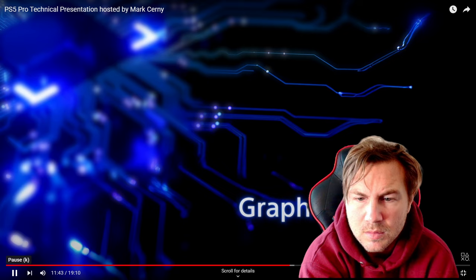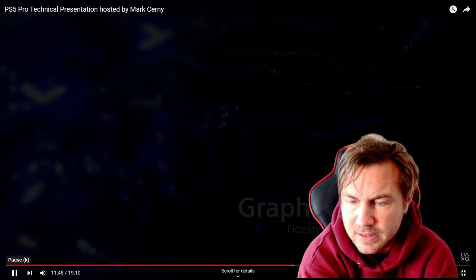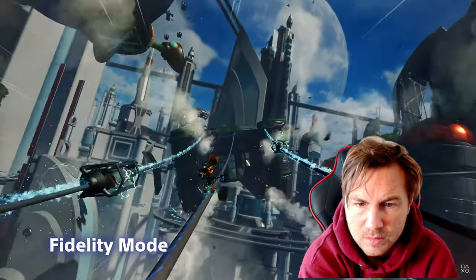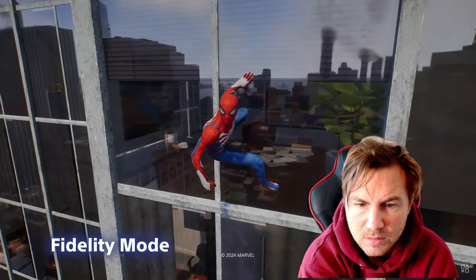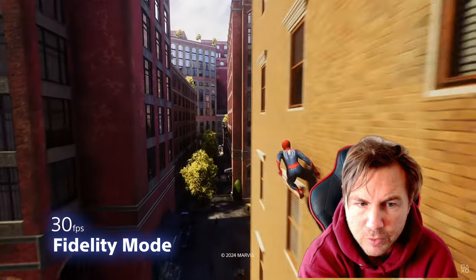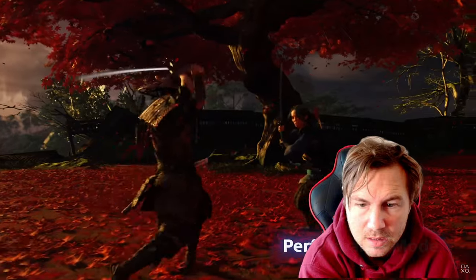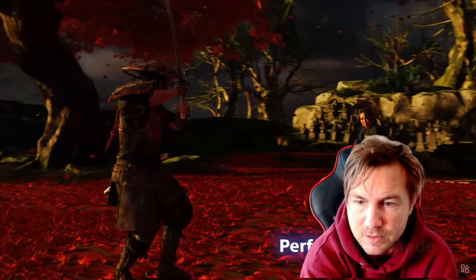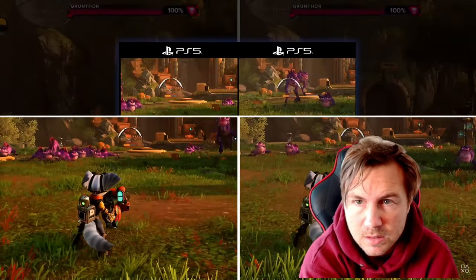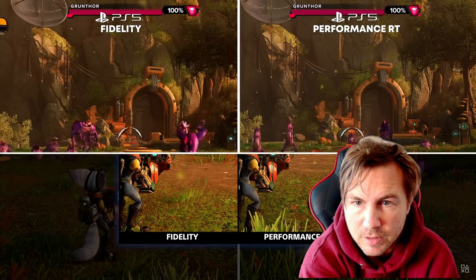That leads to graphics modes — high fidelity and performance modes you can switch between. Fidelity mode emphasizes visual quality and may use more ray tracing, but games only run at 30 frames per second, making visuals choppy and controls less responsive. Performance mode typically targets 60 frames per second — double the frame rate.